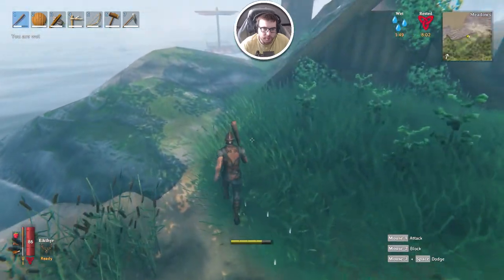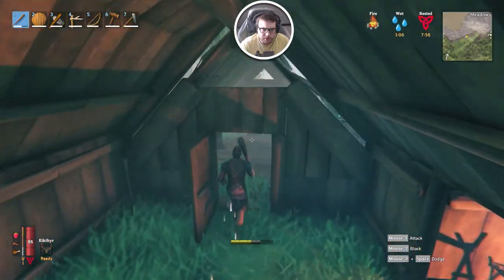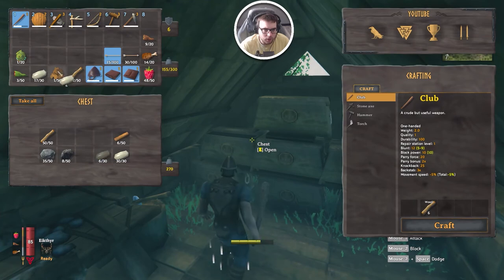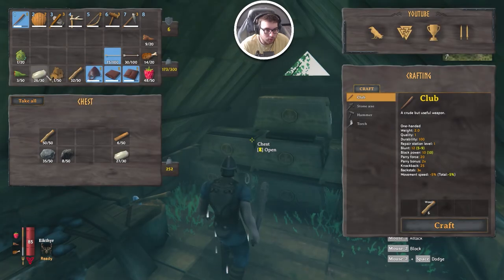It might just be easier just doing this, to be honest with you. I actually just ended up back at the house trying to get flint. We got 17, but we do have some in the chest here. So we're going to grab it — I think it's this one. Nope, it is this one. And that should give us just enough to be done.